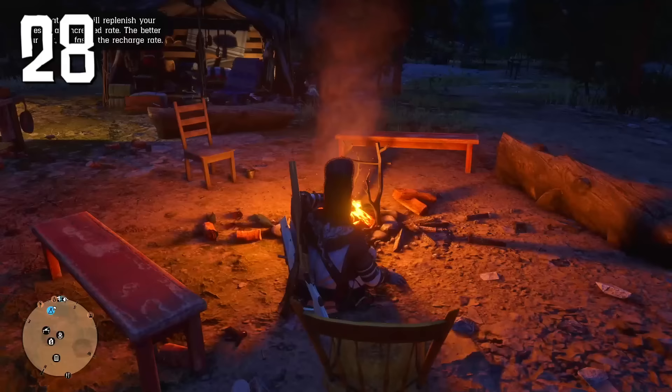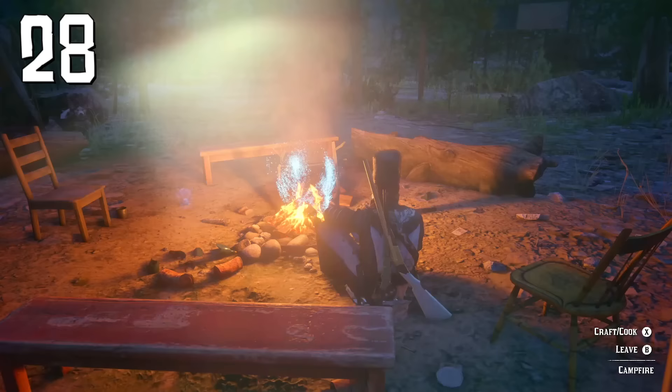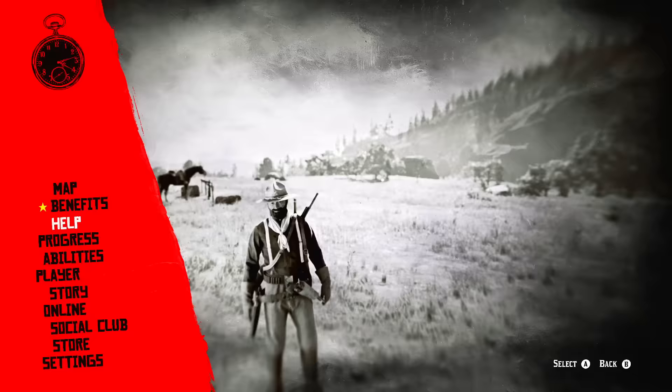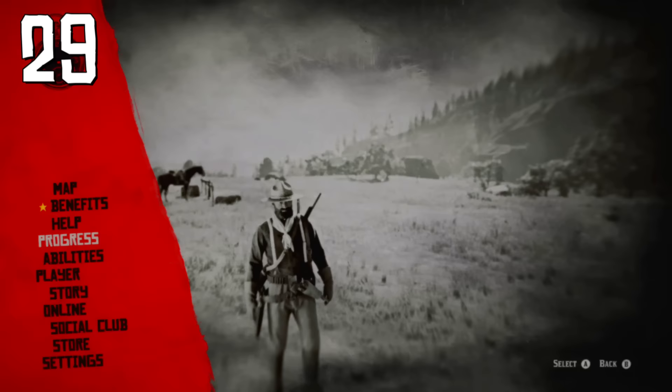When resting by the fire at your camp, you can throw some Harrietum Officinalis into the campfire and you will see a ghost deer. Harrietum Officinalis is a flower you can find pretty much everywhere, but you need the naturalist role.